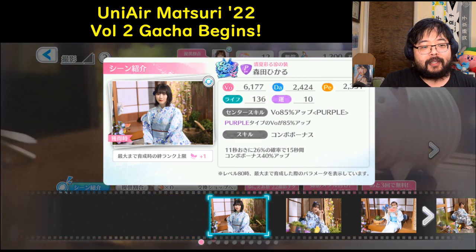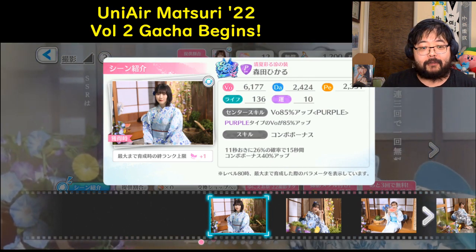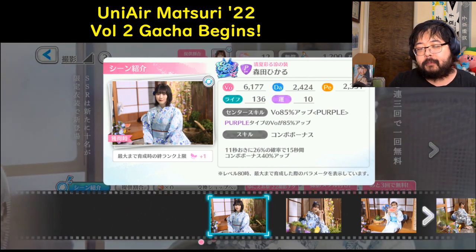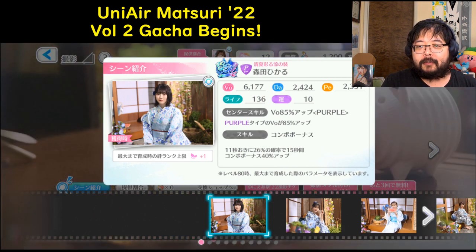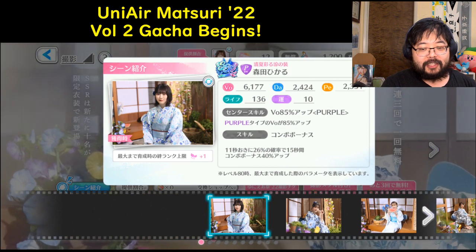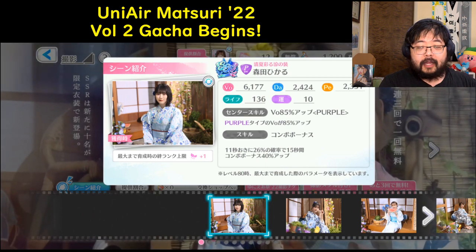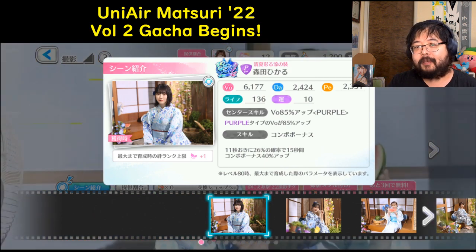First, we've got Morita Hikaru in purple. She has a 3.49% skill bonus with a VO85 leader skill. Like I've said recently, if you've been playing this for a while, you probably have a decent amount of cards with spiked stats in certain properties. But if you have something in purple, Hikaru will be able to shine with those vocal types. With a strong 3.49% skill bonus, this could add up such that a VO85 team could be your best type of team.